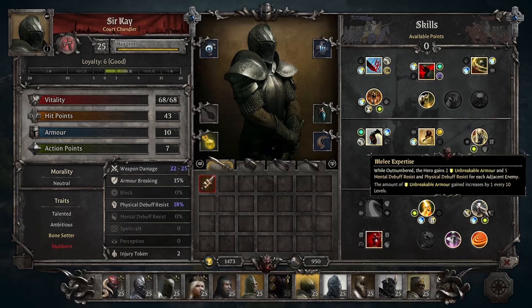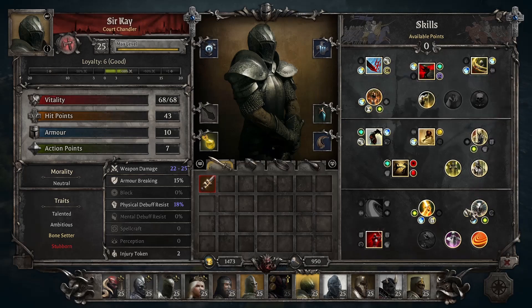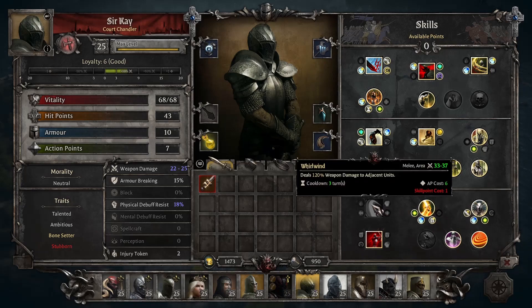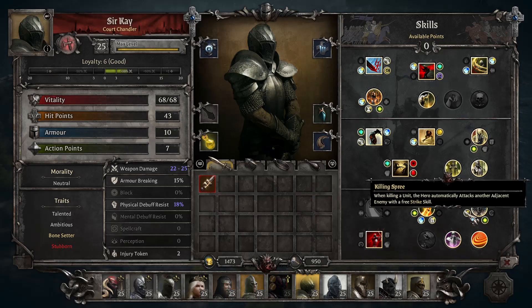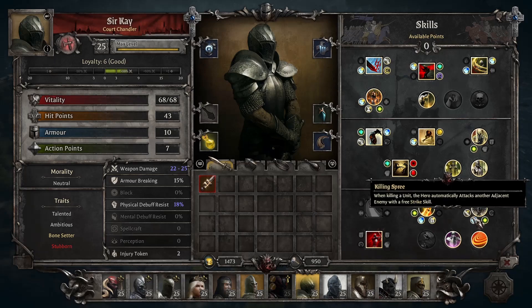Next is Melee Expertise: you get 2 Unbreakable Armor and 5 Debuff Resistance of both types for each adjacent enemy. This is okay and something you'll want if you're trying to build around the Vengeance upgrades. But there's an amazing upgrade called Killing Spree — whenever you kill a unit you get a free Strike skill. This is the main reason I generally don't take Whirlwind, because I can get a similar effect for cheaper using Killing Spree. If I kill one enemy I get free swings on others, and if they're weak enough I just kill them for free for two less AP. Combat Specialist adds plus 5% weapon damage for each adjacent enemy, making that even easier.